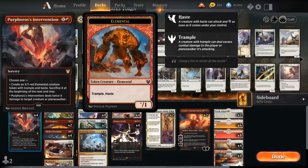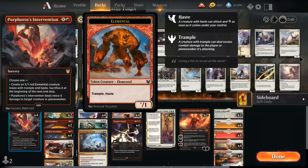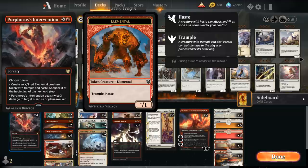If we don't have a Caprador in play, we can still use this as a finisher by making an X/1 Red Elemental creature token with Trample and Haste that we sacrifice at the beginning of the next end step.